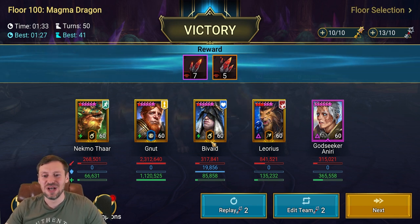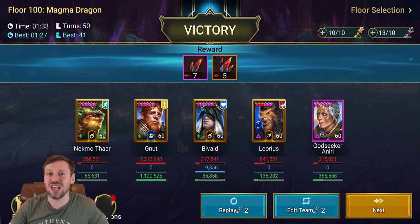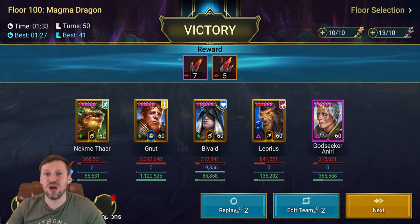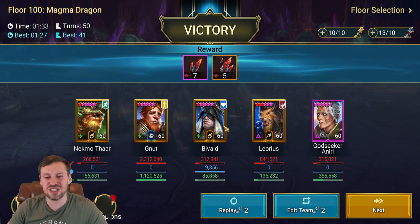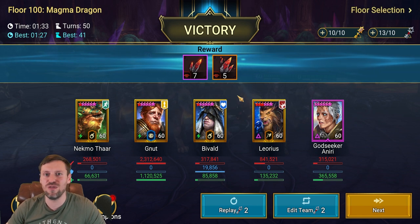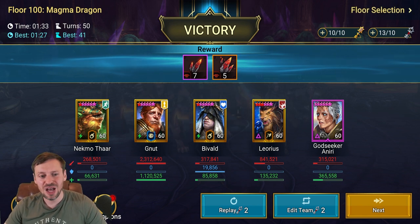There are definitely so many options to put a fast team together for this. A really good free-to-play friendly champion is Rector Drath — she is absolutely amazing for this. She does loads of healing, can revive, and her Perfect Veil decreases enemy damage. There are tons of champions that can provoke as well. Seeker, even though he's the wrong affinity, is a really good option — pair him up with someone that does counter attacks and he'll just keep the Magma Dragon under wraps. This is definitely a dungeon more people should be farming.